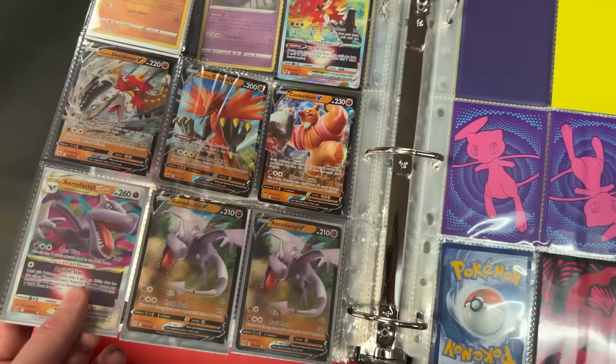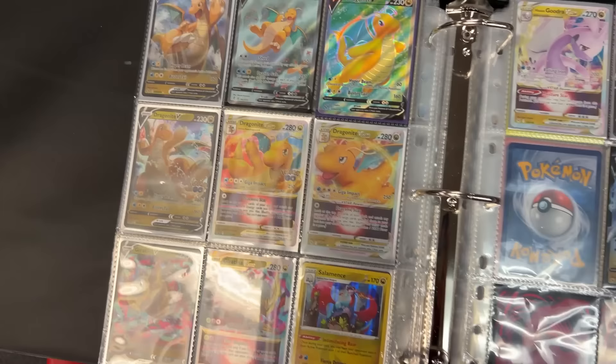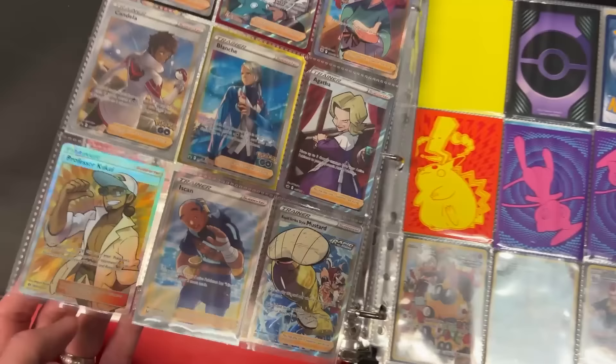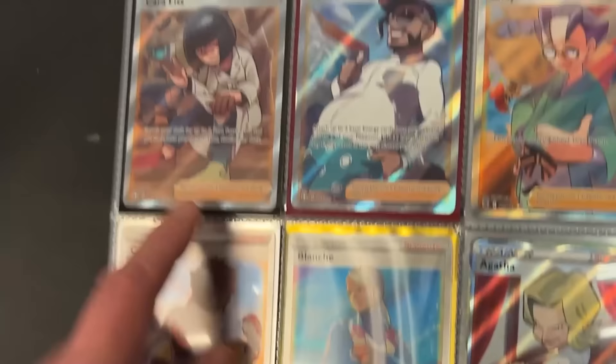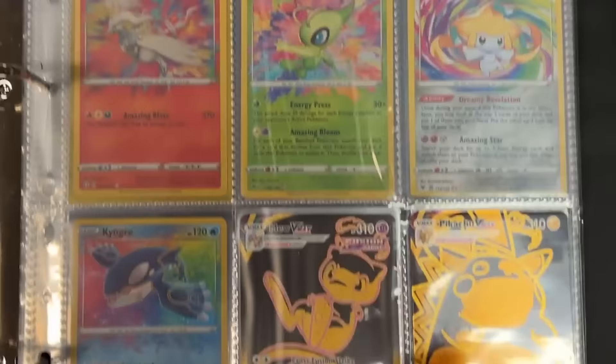We got Aerodactyls — so has Lost Origin been treating you very well? Yes! You got Giratinas down there — five of them! Five dark patches just out of blister packs too. Chandelure V-MAX, which I actually think I might need that card too thinking about it. There's just some random stuff that I need at this point. Full art trainers — I need that full art right there as well. Going into some more full art trainers, the Misfortune Sisters — I believe that is one I have yet to pull.